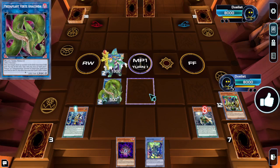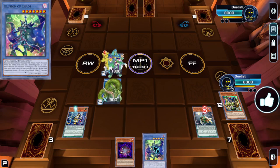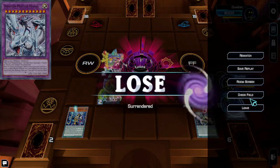Then we make Verte later and use the Verte effect. In this case we're using Poly Realization, so we're going to Poly on Illusion of Chaos and the Dark Exiled Fusion — and this is going to make us the Dragon Master Magia.